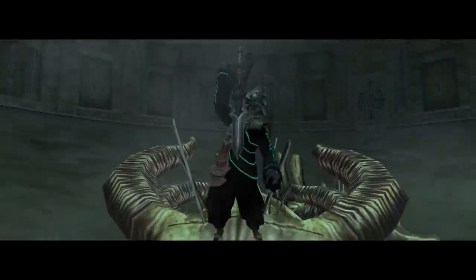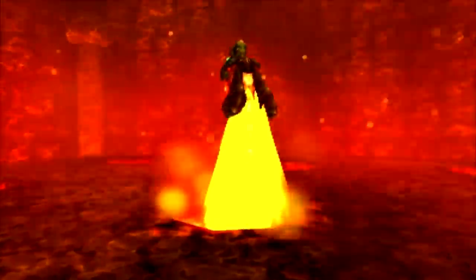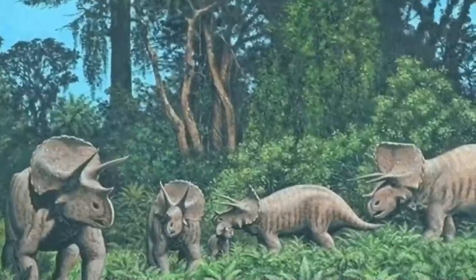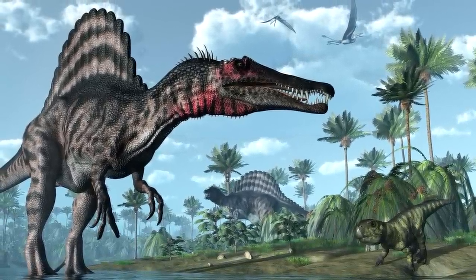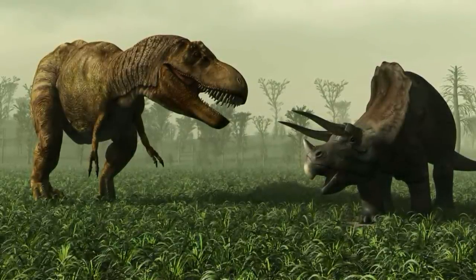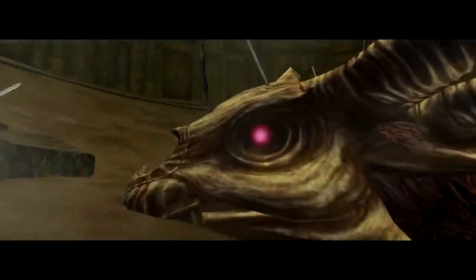Knowing Twilight Princess takes place many ages after Ocarina of Time, evident by the state of the Hero's Shade who is the same Link from Ocarina of Time, could the species of dragon that Volvagia is have either evolved or lived on for years to come? I believe that's very possible. I am not saying Volvagia and Stallord are one-for-one copies of each other, but I do believe they are part of the same family of dragons. The best way to evidence this is through the identification of dinosaurs — dinosaurs were typically identified by their body features, and many differentiated gender by body features such as horns or external skull features.